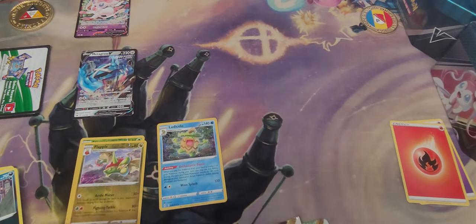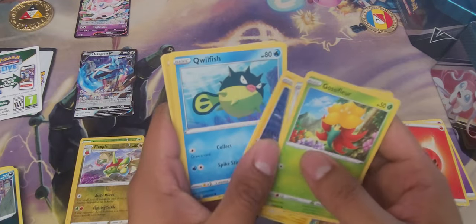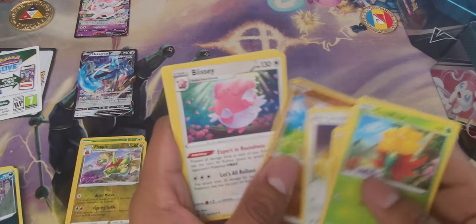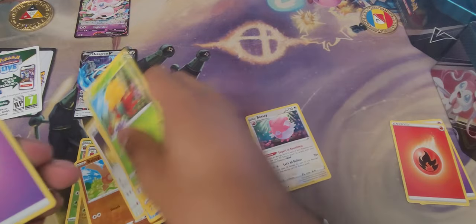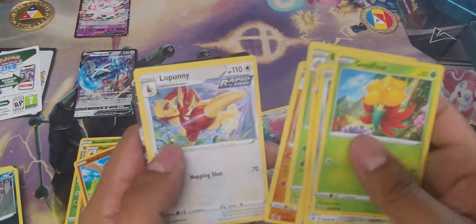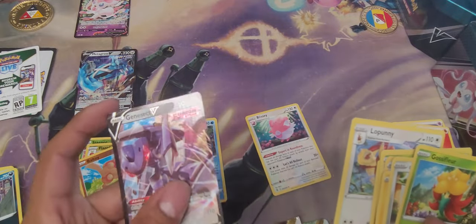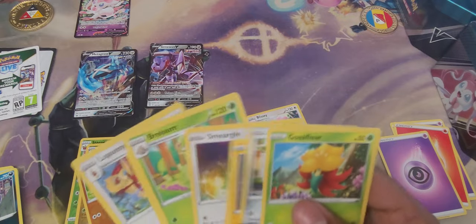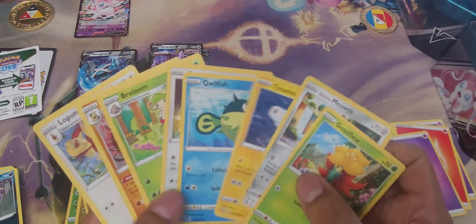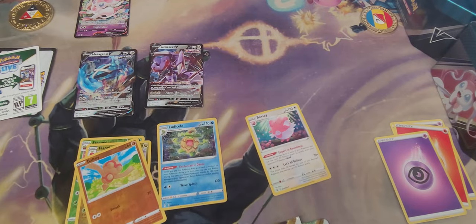Fusion Strike — no idea what to expect from this one. I think I pulled what I wanted from it already. Code cards backwards. Let's try this again — Smeargle looking awesome, and it's Blissey, so nothing great there unfortunately. Another Psychic energy, Hariyama looking beastly. Whoa whoa whoa — Genesect V! When did that start happening? I got a rare — wait, I got two rares in this pack? That's really cool actually.